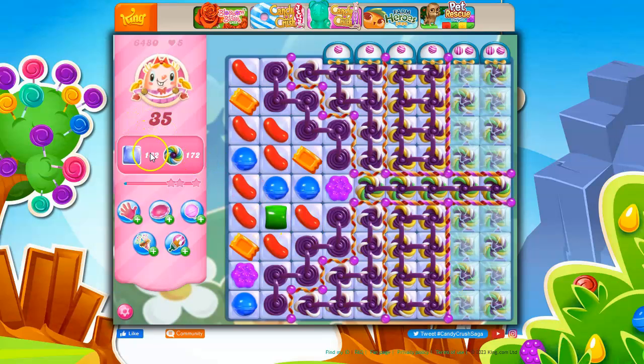So, 35 moves, 160 jelly, 172 rainbow twists. But look at this — some of them are trapped way over here under crystal behind these candy curls. We've got a whole network here. We do have some stripes, but we have to break through here.